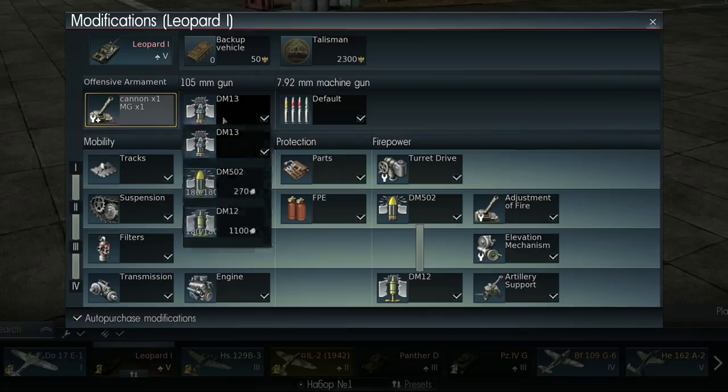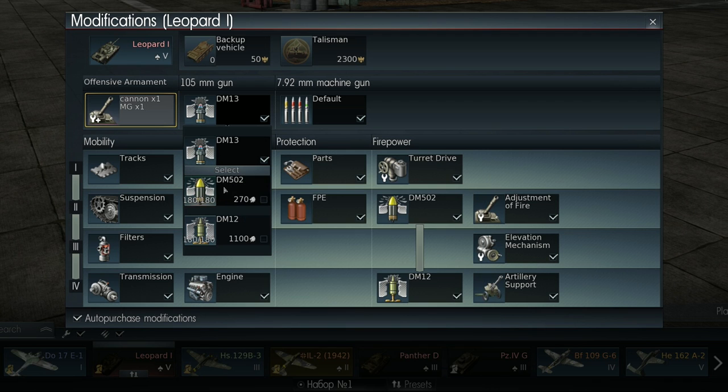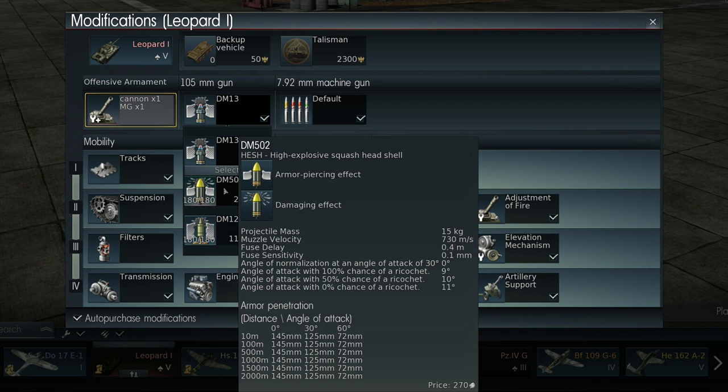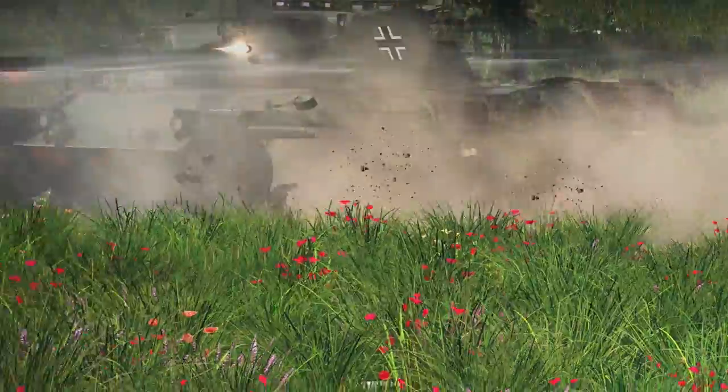New tanks mean new shells. Specifically for the cannons of the L7 Leopard and the M60, the game has received a new type of ammo: high-explosive squash head shells. Until composite armor appeared, these shells were highly effective, possessing the advantages of both an armor-piercing and a high-explosive round.